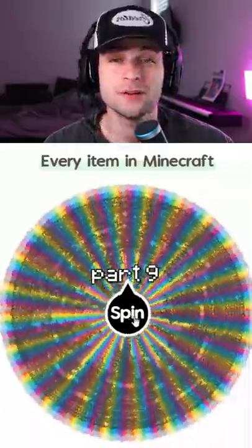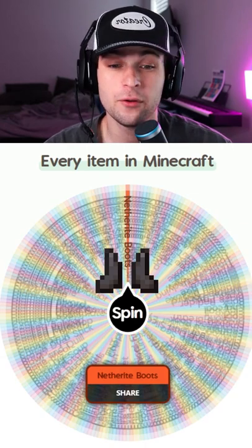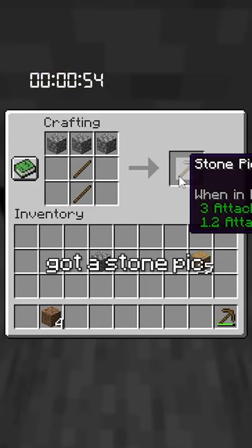Speed running a random item in Minecraft part nine. This wheel has every single item in Minecraft and we got netherite boots. I spawned in, got some wood, made a crafting table, got a stone pick.